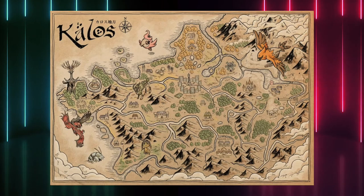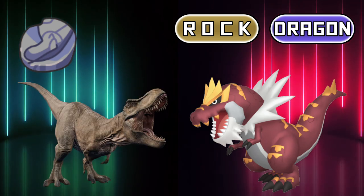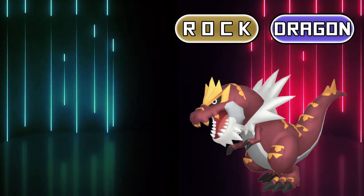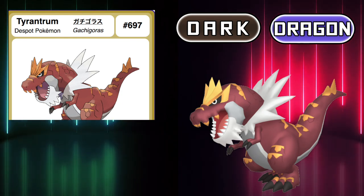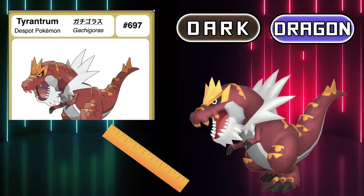Lastly, let's take a look at the fossil Pokémon found in the Kalos region. If we choose to revive the Jaw Fossil we can add Tyrantrum to our team. The inspiration is pretty obvious — it's a T-Rex, hence the Dragon type. Its Rock type can be easily replaced if we check its classification: the Despot Pokémon. So back in the day Tyrantrum was an evil ruler — a tyrant, many might say. That's why I think that a Dark/Dragon typing would be a perfect fit.